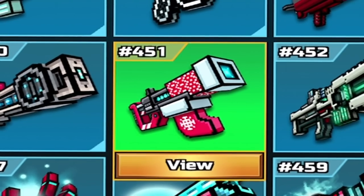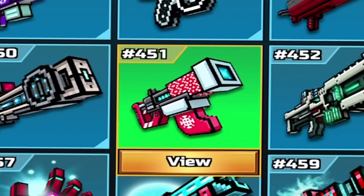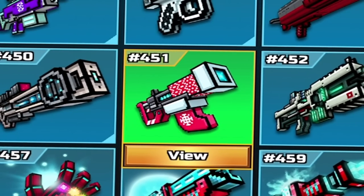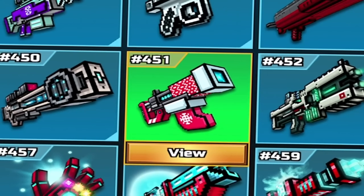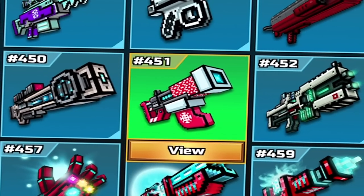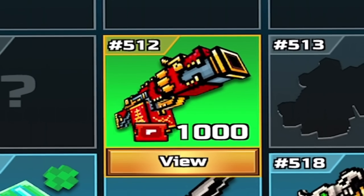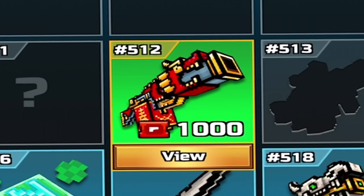We all know that the Sock Bomber is currently dominating Pixel Gun 3D. It can be purchased for 1,000 gallery coupons. But what if I told you there is also another weapon which is just as good? I am in fact talking about the Temple Guardian.